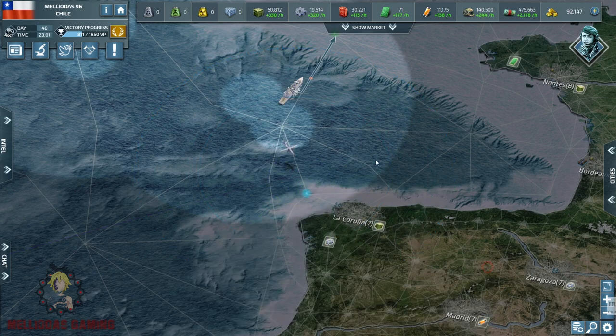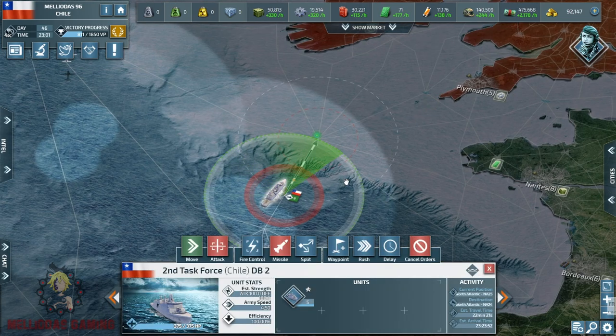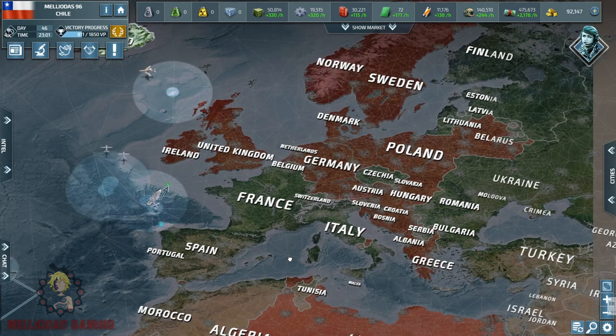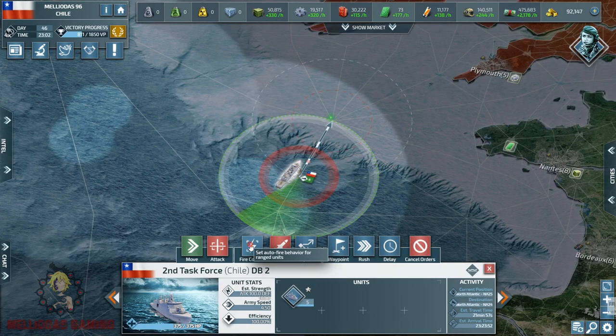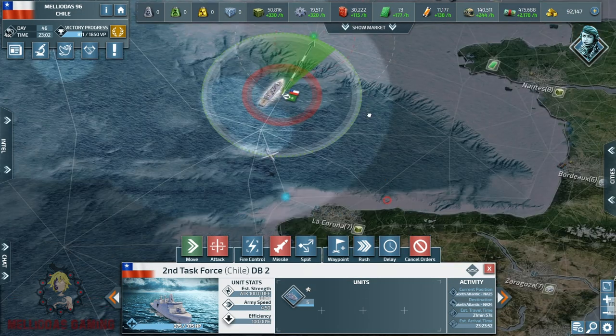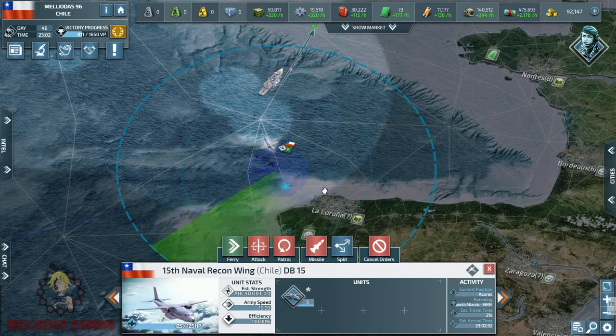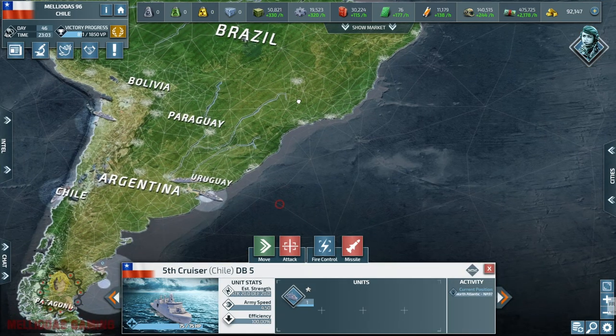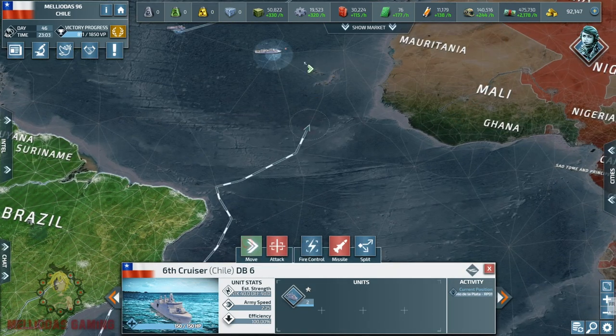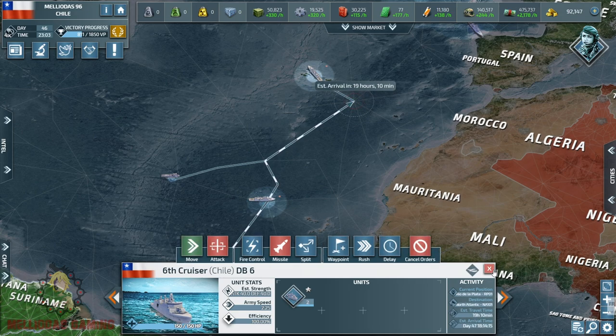There is a naval radar near the city of La Coruña. I'm going to inspect it first — I don't want to attack it immediately because it might belong to another player, not Germany or the United Kingdom. I now have two cruisers ready from the city of Buenos Aires that I'm going to send to the front.